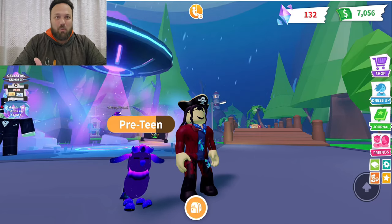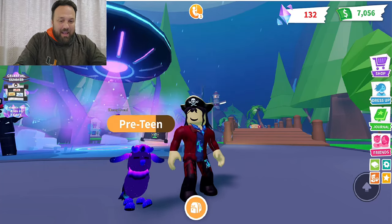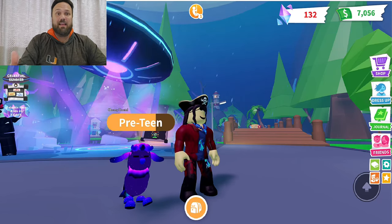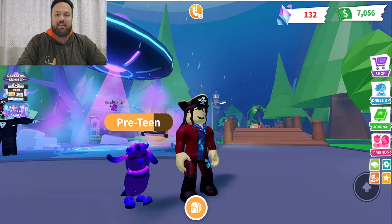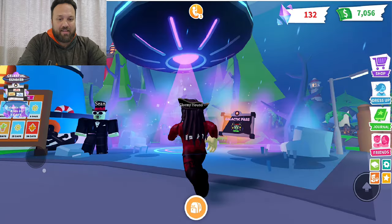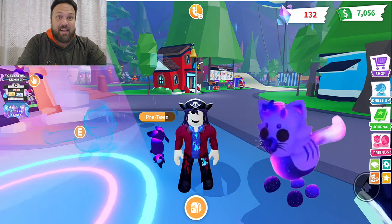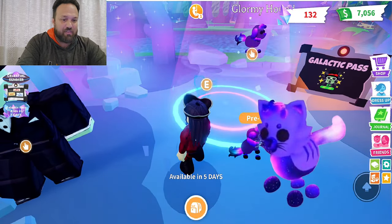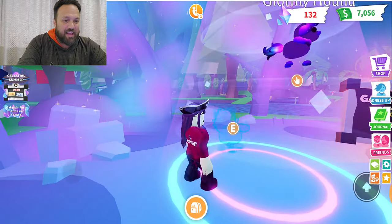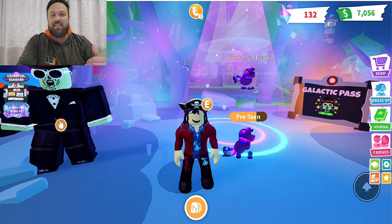I think Adopt Me has put together one incredible update and made it where free-to-play and pay-to-play players are both happy. The value of this pet will stay high because it's 600 Robux and only in game for three weeks. This part of the pass ends in five days, then another part begins featuring a cat that's already been teased, also costing 175 shards — so players will shift focus to the cat, balancing out the game and values. Uplift Games and Adopt Me did a fantastic job.